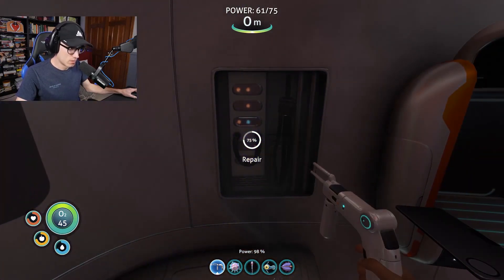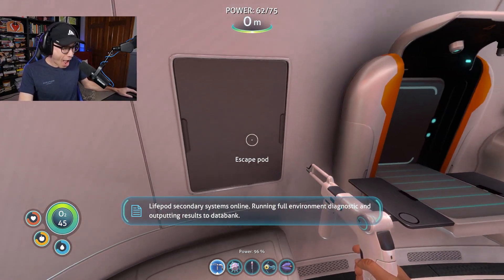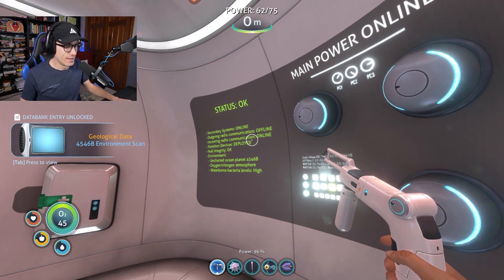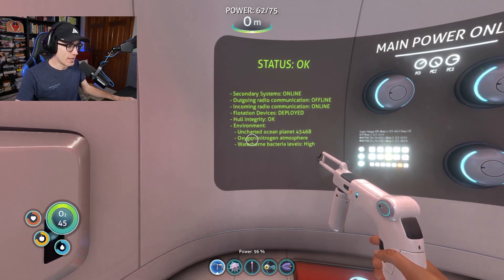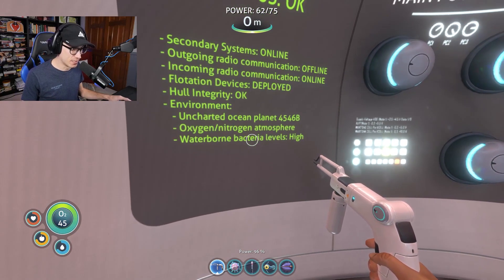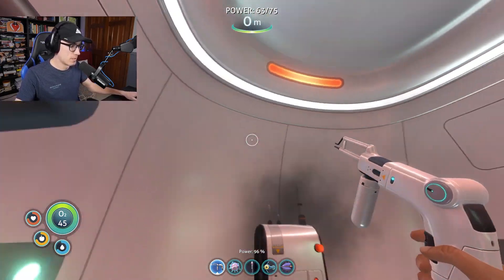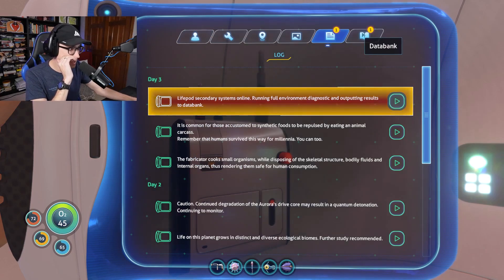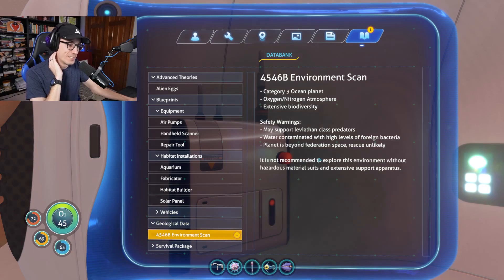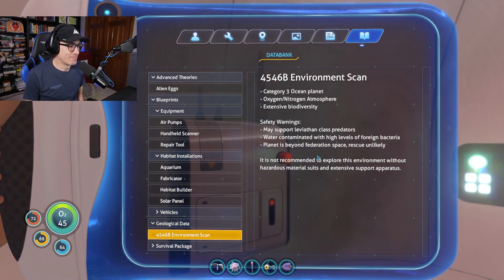Right click. What is this again — I do not remember at all. Whoa. Status okay. Uncharted Ocean Planet 4546B — oxygen nitrogen atmosphere, waterborne bacteria levels are high. I can repair the radio too, right? Data bank — 4546B Environment Scan. Oh my god. Category 3 Ocean Planet — the whole planet is ocean. Damn. Extensive biodiversity. Safety warnings may support Leviathan-class predators.